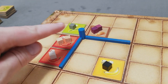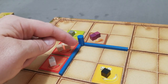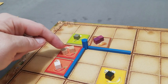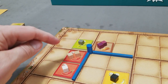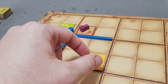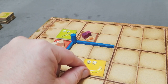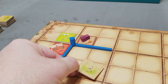During the drying phase, all non-irrigated tiles lose one cube. To be irrigated, a tile must be orthogonally adjacent to a canal — diagonal adjacency does not count. Tiles adjacent to a canal are safe; others lose one cube. If a tile has no cubes left to give up, it gets flipped over to a desert tile.